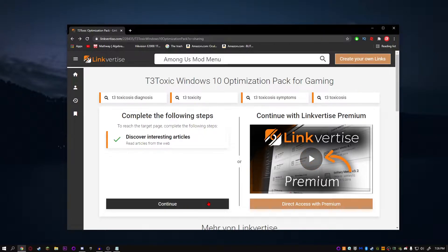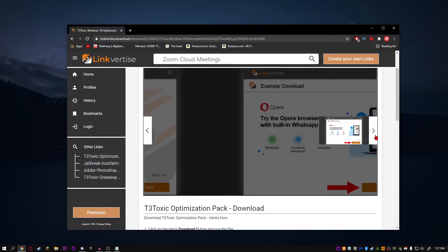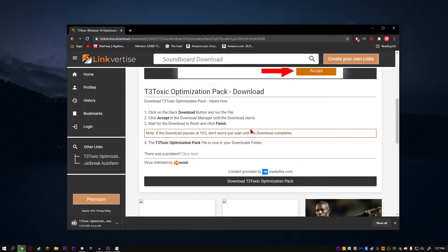Click on it and there might be a notification prompt — just turn notifications on and you can disable it later, or disable Chrome notifications. Click continue and you should be taken to the next page. It shows you how to download it, but I'm going to show you anyway. Just click on 'Download Optimization Pack.' You can trust this website as it's verified and virus-checked by Avast, so you're pretty safe. Just click on the .exe file — don't worry, it's nothing bad, it's just an installer.